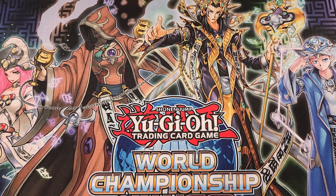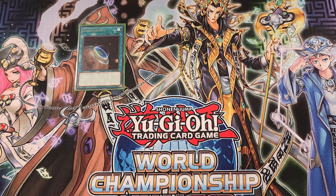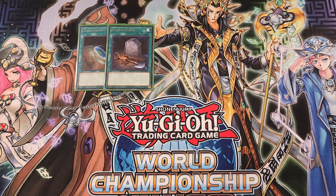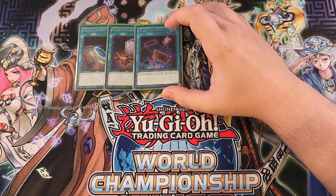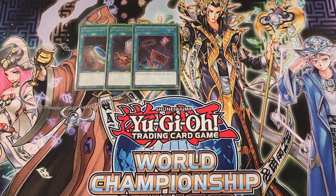For the spells, we start with a single copy of Terraforming, really good as a one-of since we play multiple field spells and this helps us get to them. A single copy of Foolish Burial to get Water Enchantress or Distrudo in the graveyard. A single copy of Into the Void, basically a draw one, and it's a spell card we can activate to generate more spell counters on our side of the field.